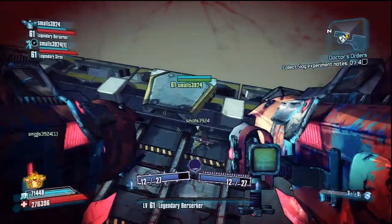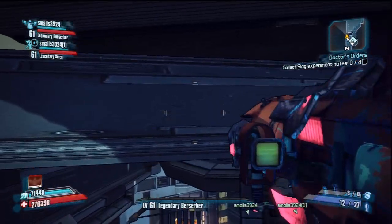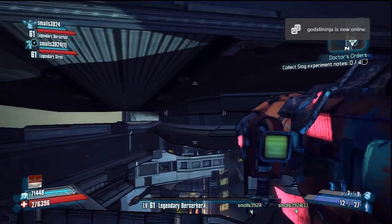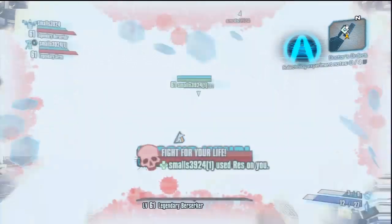So what I did is have one of my friends phase lock me with the Siren's res skill through the barrier that you saw by the door blocking it off. And you can actually phase lock through the door. He revives me a couple times to show you that you can get back up, but as soon as I enter the room, you just go down instantly.